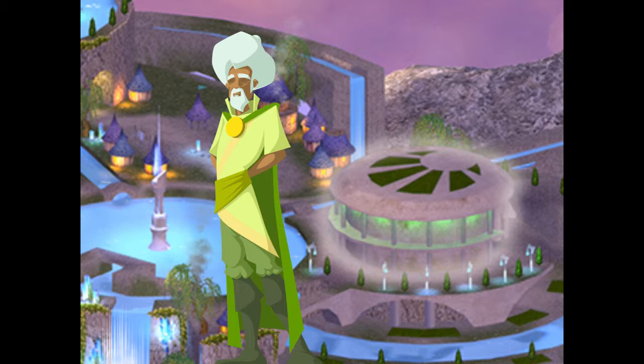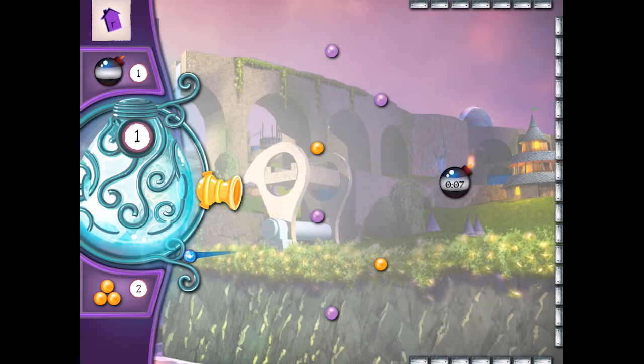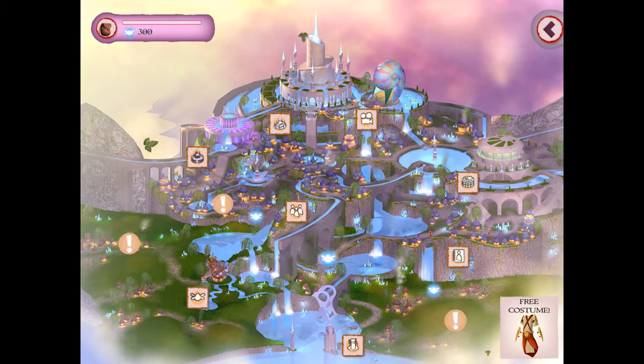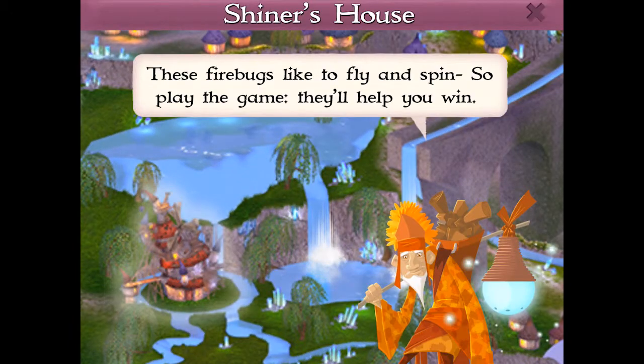In this tutorial, I'll be showing you all about playing the Firebugs game. The citizens of Ankora have come up with their own challenging levels to help train the wits and skills of Guardians. You can play the Firebugs game at the Shiner's house. You will find where the Shiner's house is from the city map.